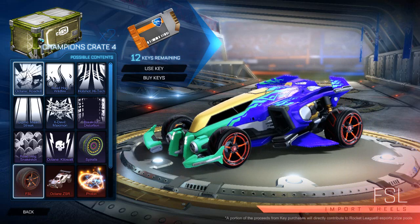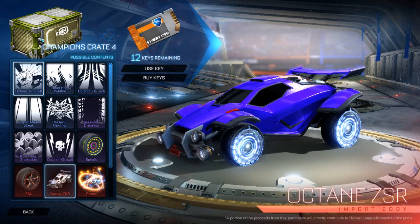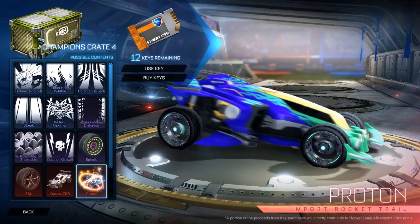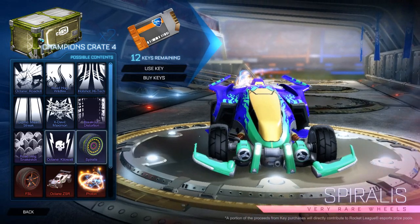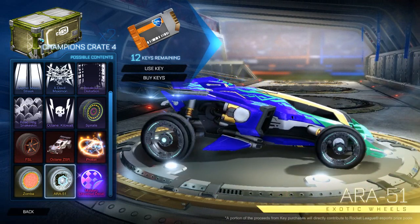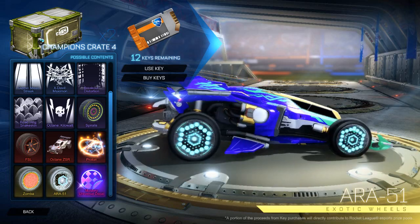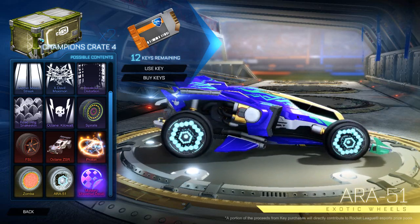Here are the things I want to get. I want these FSLs — these are the first import wheels I think I've ever seen. We've also got the Octane ZS — I want this so badly. That looks insane, it goes so far out. Let's look at these Zumba wheels — I can't wait to see them in different colors. I really like this one, but it doesn't have a great animation; it's just hexagons getting bigger and smaller, so it doesn't look that cool.